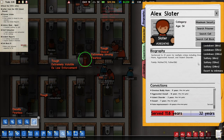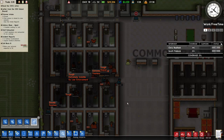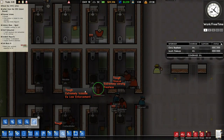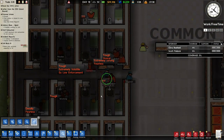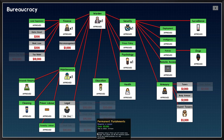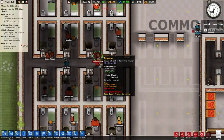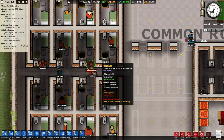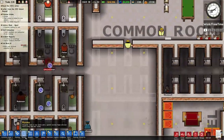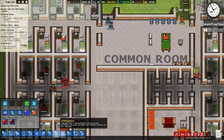Oh god, we got one of them — speak of the devil, there's one ex-law enforcement right here. I need to research Eagle ASAP because this is going to be a problem — he's going to die. He's definitely going to die if I let him walk around. This is unfortunate.